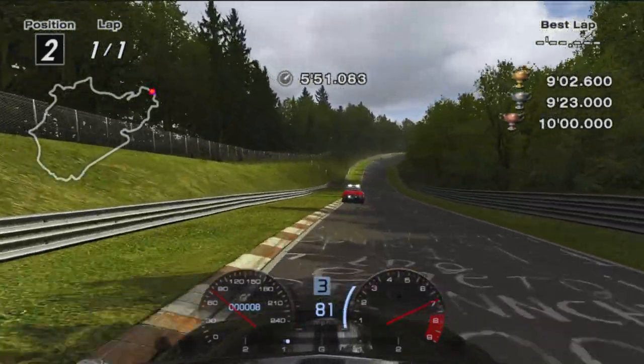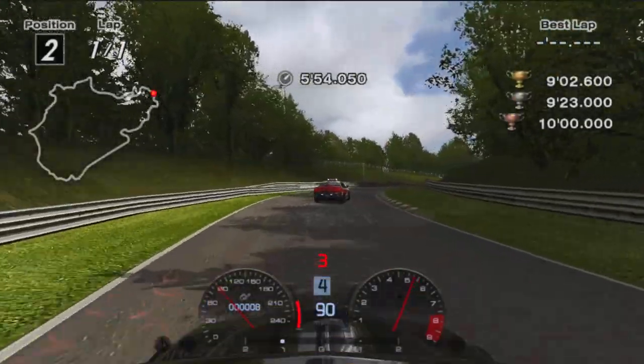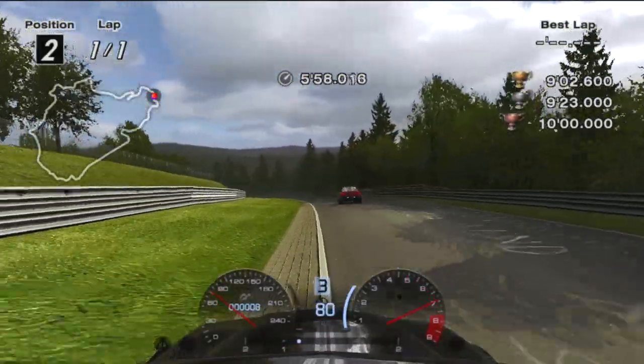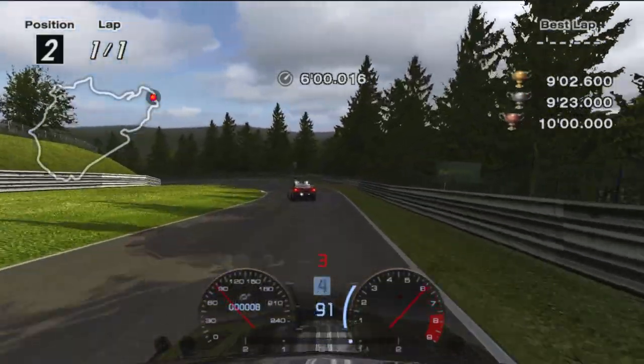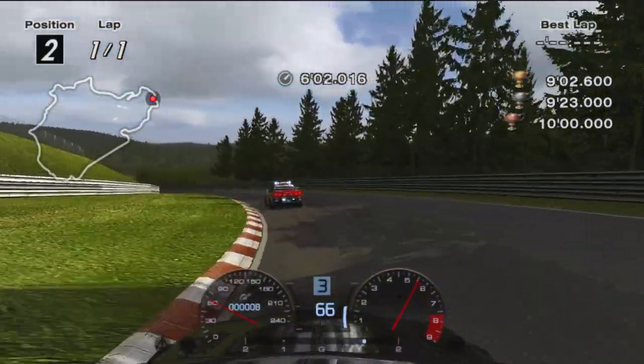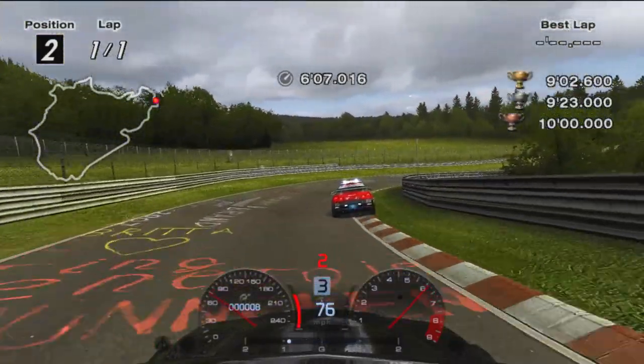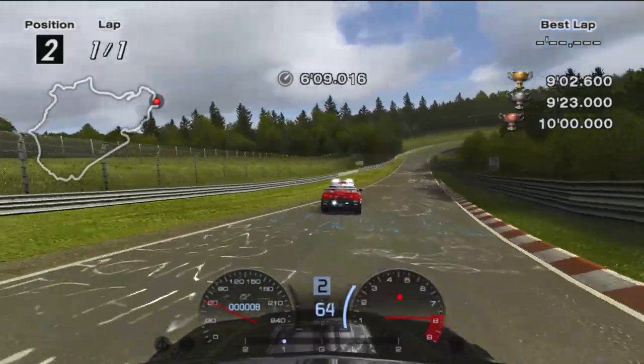Now approach the uphill right-hander wide and brake at the last long shadow. Get to the right and brake before the yellow graffiti down Brünnchen, hitting both left-hand apexes and ending on the left before then braking and taking the right-hander. Power out at the apex and head to YouTube Corner.